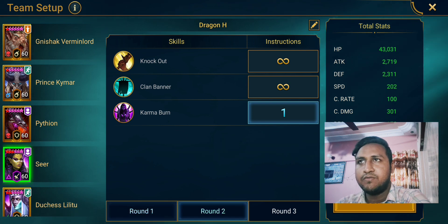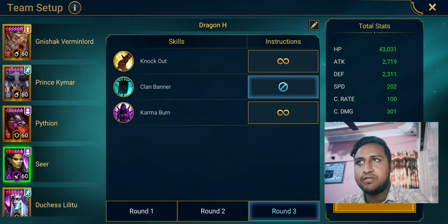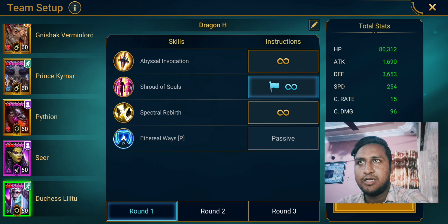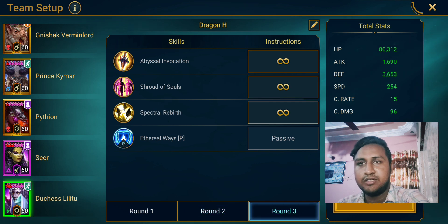For Seer, prioritize her A3 so she uses it as much as she can. Turn off her A2 on the main boss so she can possibly take some extra turns on A1. Duchess is basically default — you don't really need to do anything with her.